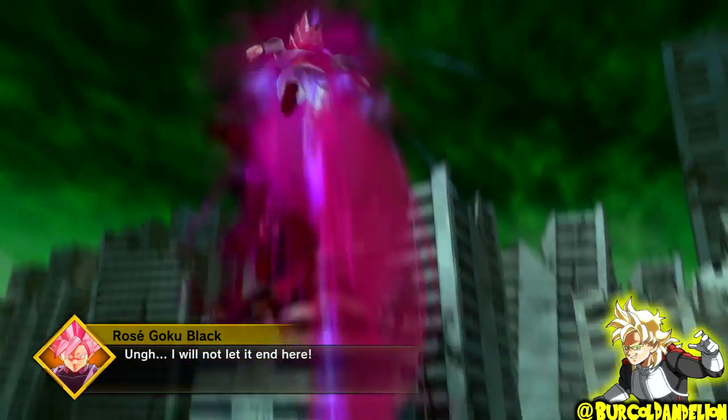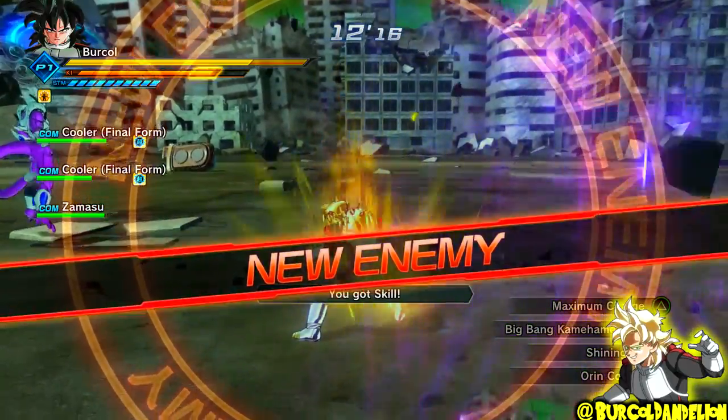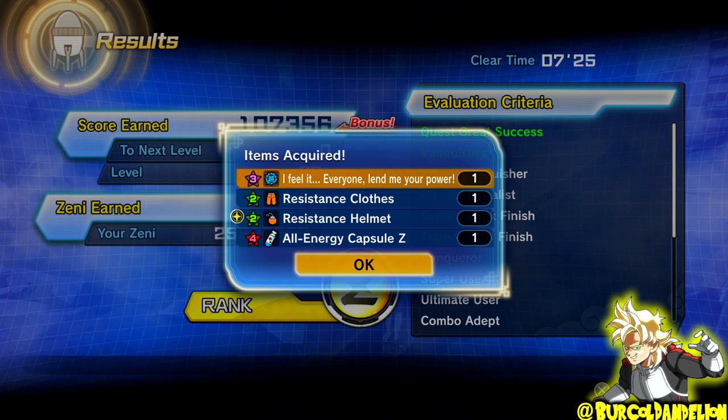Moving on to Parallel Quest 111, to unlock Lightning of Absolution, defeat Super Saiyan Rosé Goku Black the first time he appears, and to unlock Holy Wrath, simply defeat him the second time he appears. To unlock the Let Me Feel Everyone's Power Super Soul, simply get the Ultimate Finish — I believe it may be a guaranteed drop if you get the Ultimate Finish, but at the very least it has a very high drop rate.